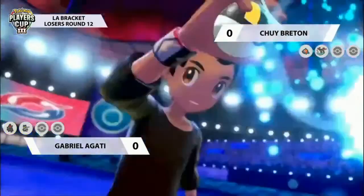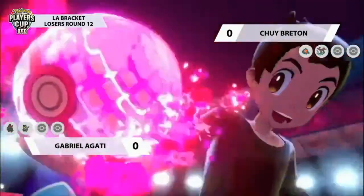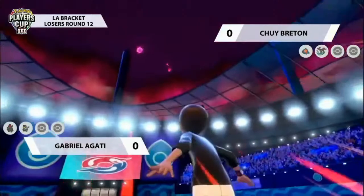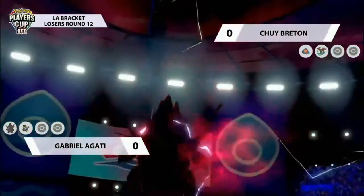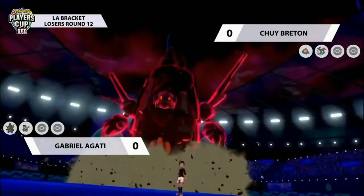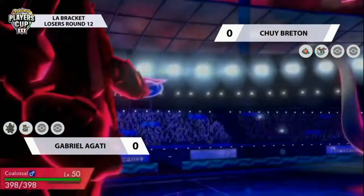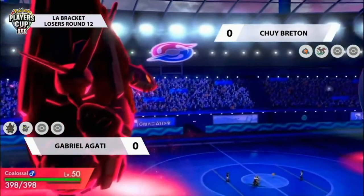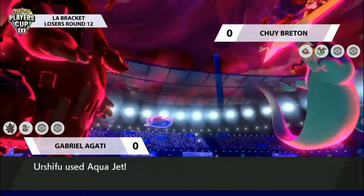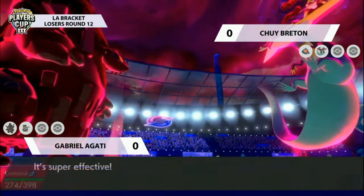Chewy is actually going to Dynamax the Dragapult on this occasion to apply some pressure using that particular Pokémon. On Gabrielle's side, no surprises — we're going to see a Gigantamax Coalossal come into the fray. I wonder if this is going to be a direct fold setup using something like the Aqua Jet. Other than the Rotom, there isn't really that much threat coming down to the Coalossal if it can get its activations up — it's going to look formidable going into the next turn, having the speed advantage against a Pokémon like Dragapult.